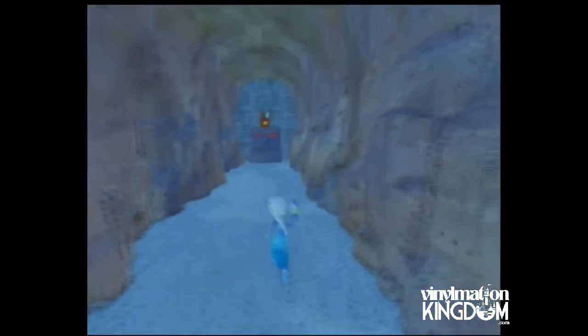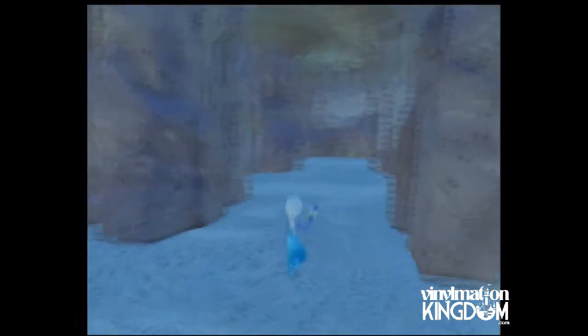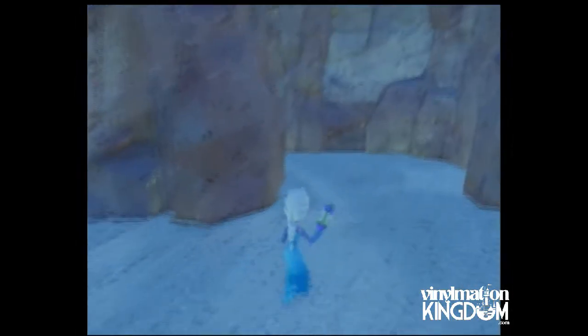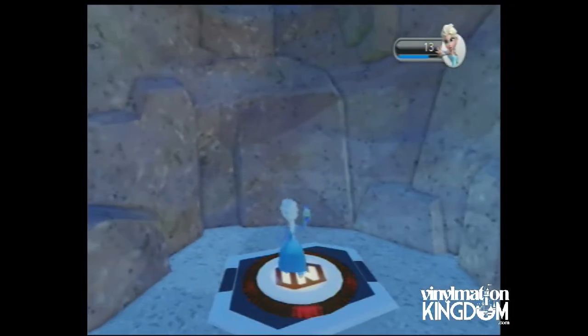So we've got a rock here with a brick wall, so we can't go down that way. We're in some kind of catacomb here, so we're basically going to try and find Olaf. Let's see if we can get around here and find something. Ooh, we've got a button — so that would have done something.